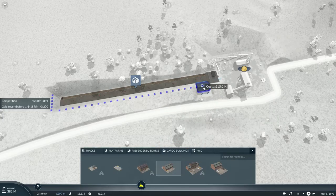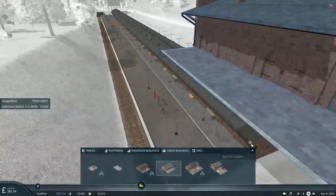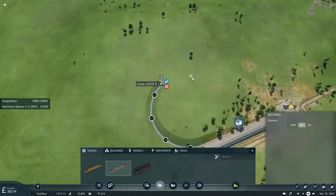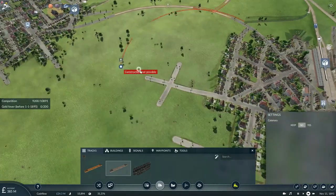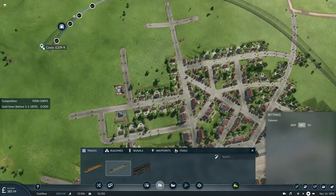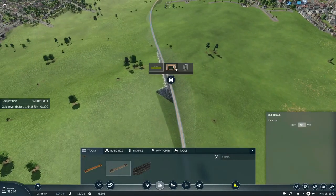I'll have to use the medium-sized buildings for this. These buildings will hold a maximum of 380 units plus the 240 for the platform, so it should hold up a good amount of gold. I'll convert this to an embankment to save on costs, and then connect here and turn this into a cutting — no, it'll have to be a tunnel.